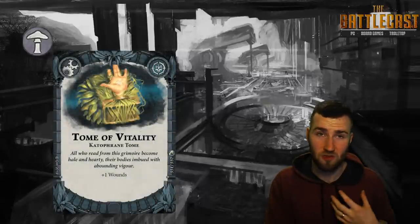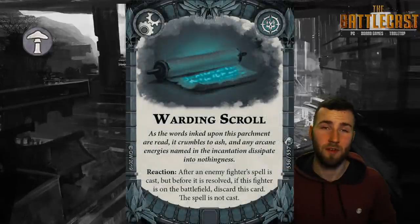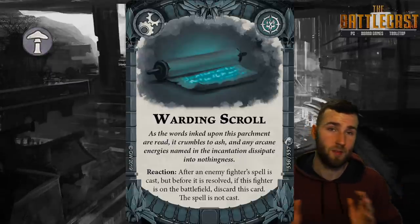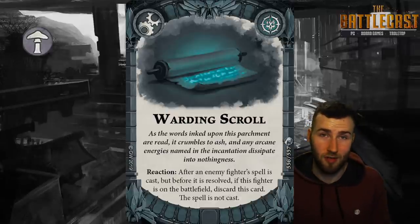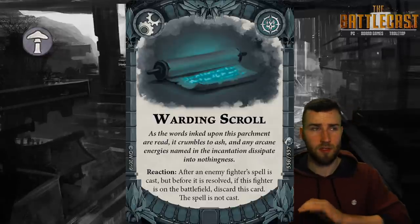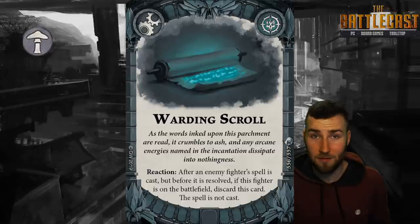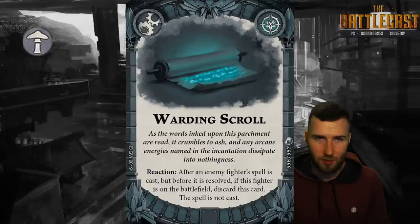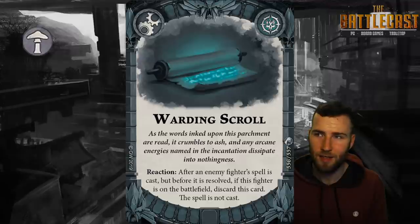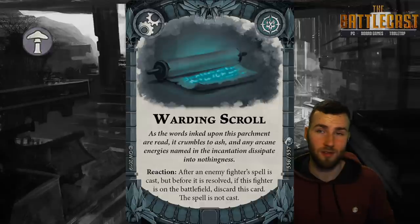We have the Tome of Vitality, which is solid and useful. And lastly, a very cool upgrade called the Warding Scroll — after an enemy fighter's spell is cast, if this fighter is on the battlefield, you can discard this upgrade and the spell is not cast. This is very strong because you only have to use it if the spell is cast. You can throw it on a useless fighter way in the back, and choosing when to shut down a spell after it's cast is very valuable. With the general amount of spells we've seen in both expansions, this is a very good card indeed.